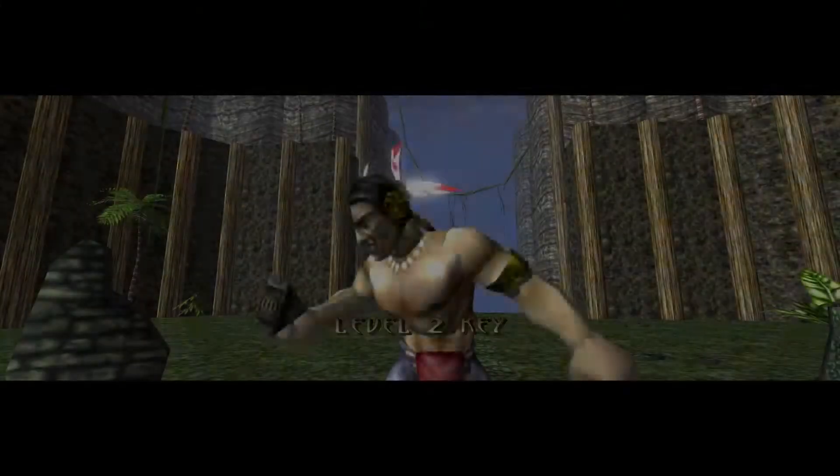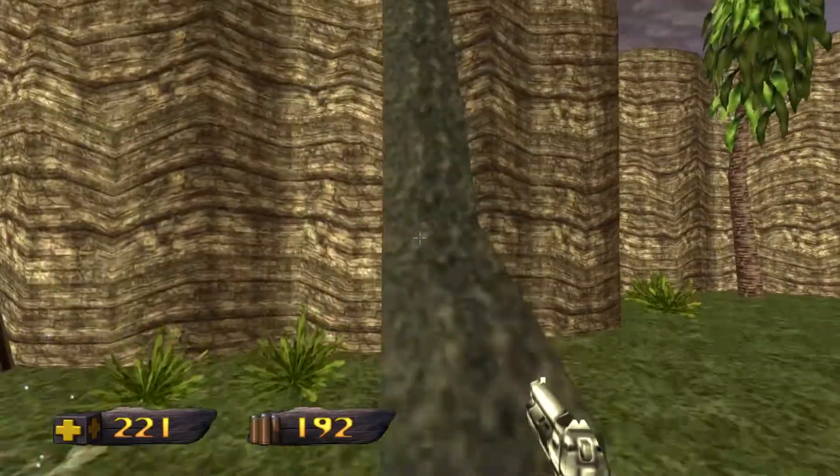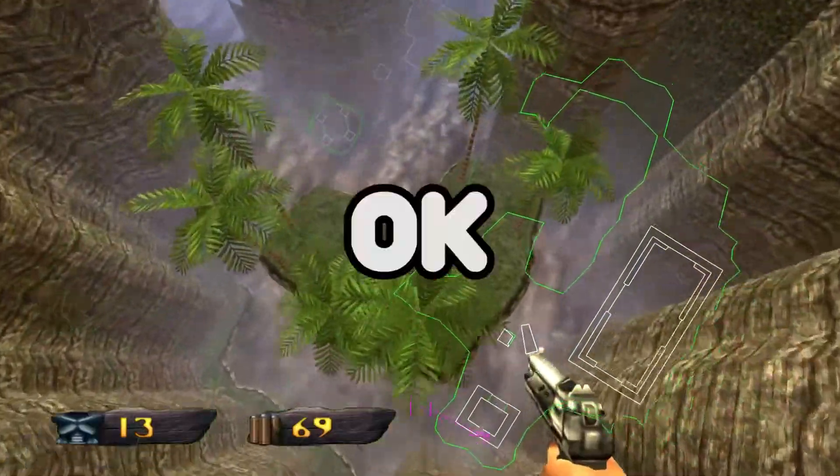Picking up a key always plays this silly animation, and I fucking love it. He looks like he's about to take the biggest shit of all time — it's fucking great. Anyways, moving on to level two. It's exactly the same thing. It looks the same, enemies are the same, map is different though. Okay, NEXT!